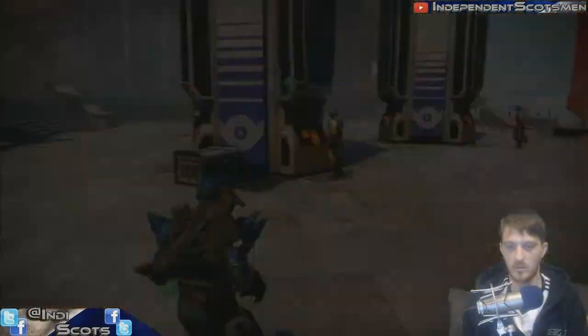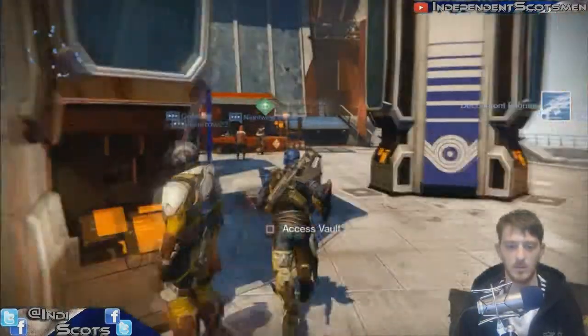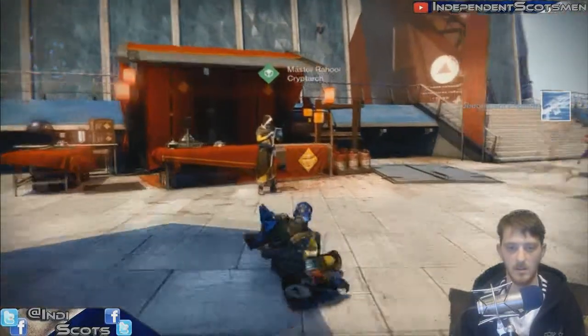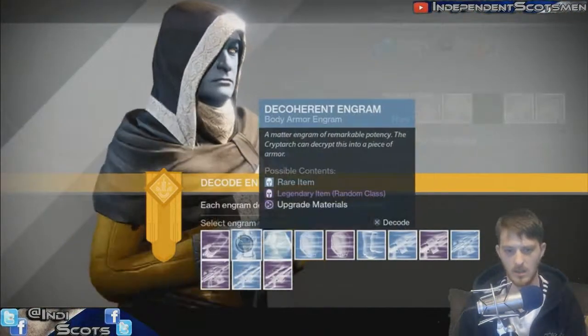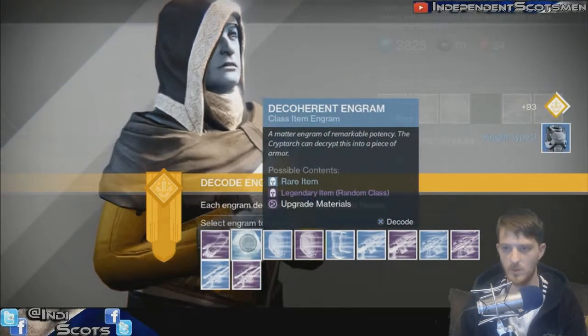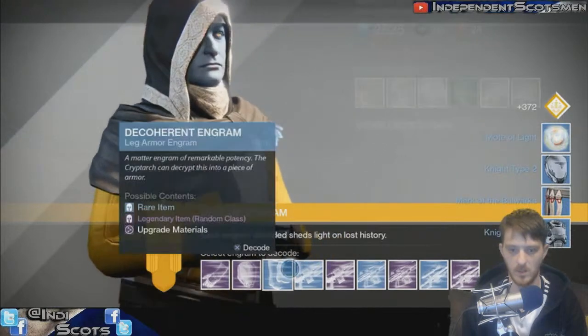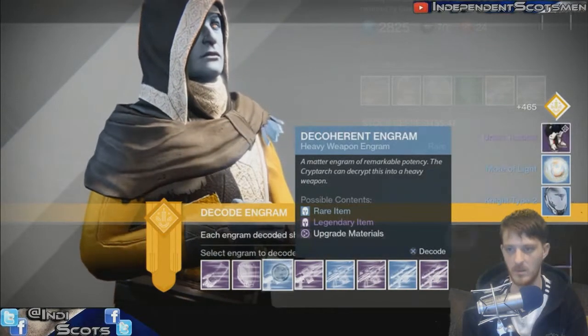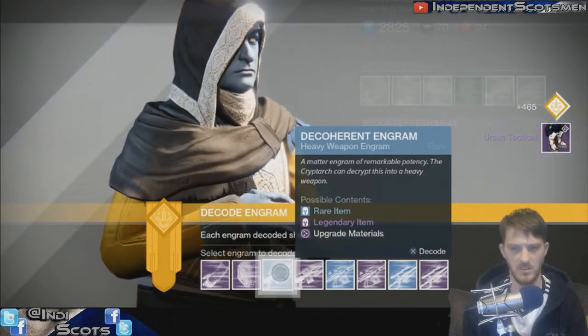Let's go to this Cryptarch man over here and see what he's going to give us. Let's go and talk to the Cryptarch man - Rahool the fool. Right, start with our blues. Blue, blue, blue - crap, crap, crap. Mote of light. Crap. Oh, that was for my blue. Nice.